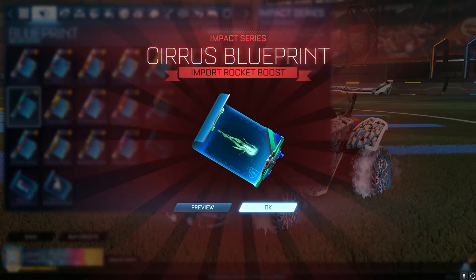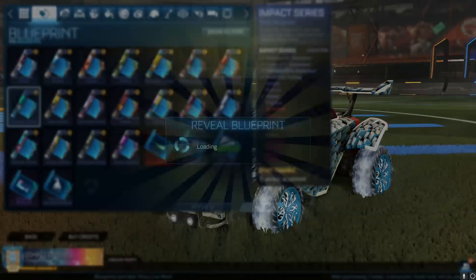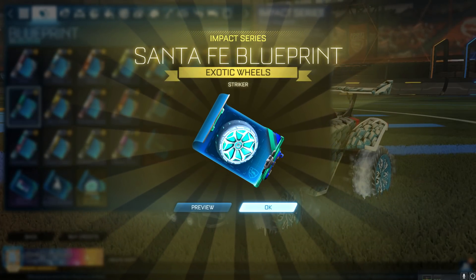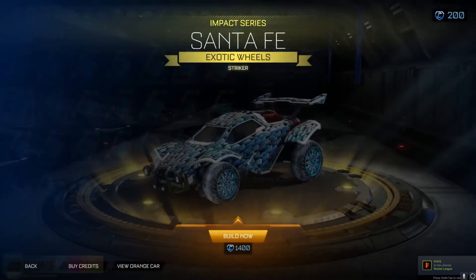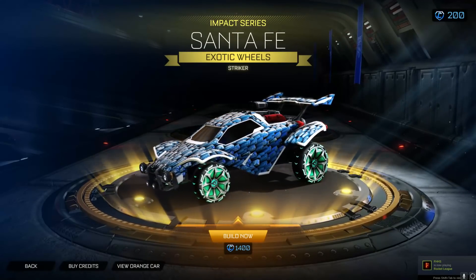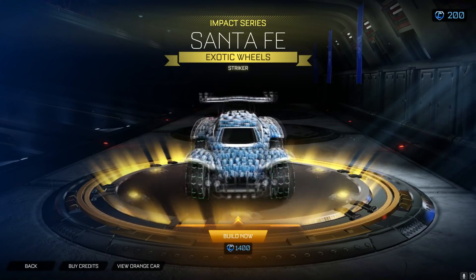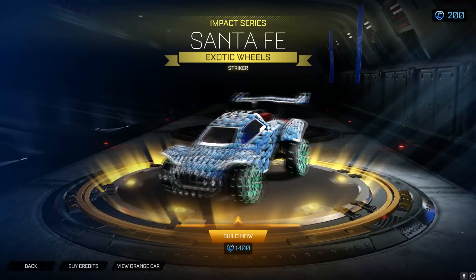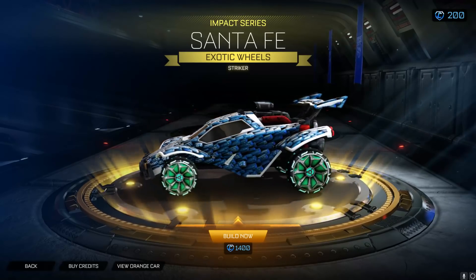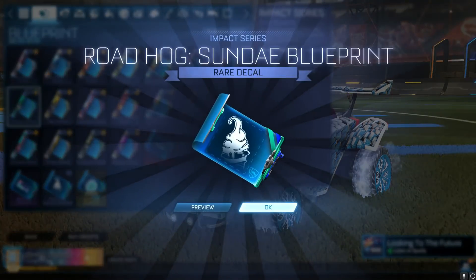I'm gonna be opening impact. As you can see, the blueprints show exactly what you get. If it's painted, it will show. Stryker right here - Stryker Santa Fe's. If we preview, you can see these Santa Fe's are looking clean. I already have a pair of these, thank God, because I do not want to spend 14 keys worth to build these. 1,400 credits just to build some regular Santa Fe's. They do look cool and it's great that I got an exotic already, but I'm not liking those prices.